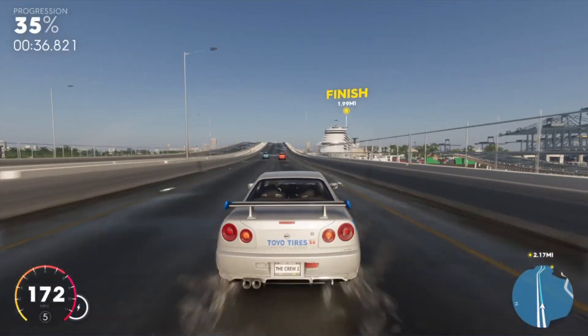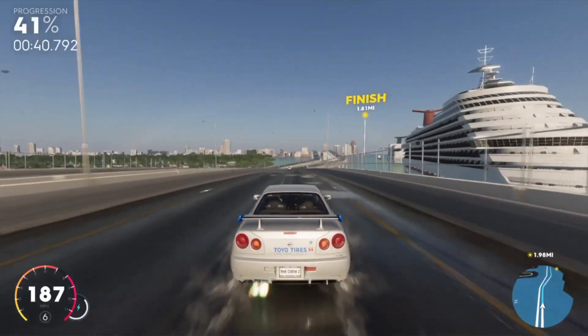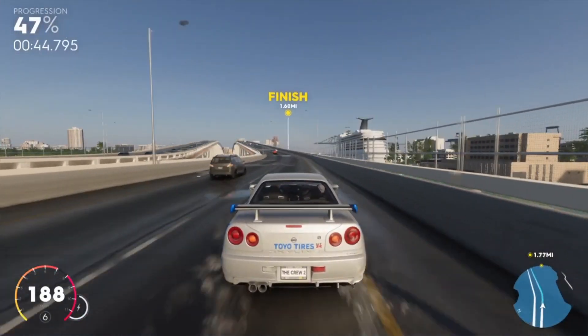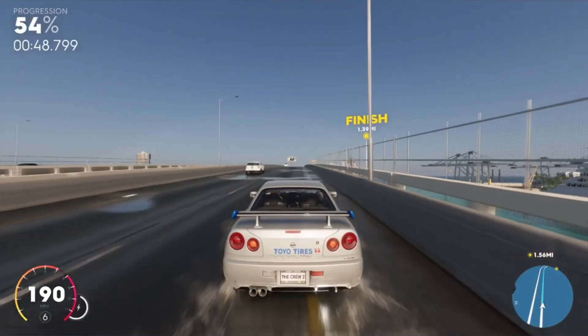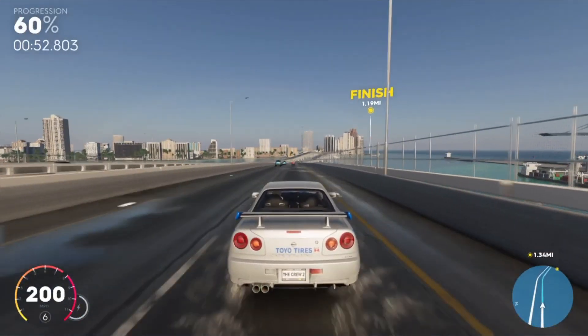You're going to earn a heck of a lot of money as long as you've got some icon points plus money per race. This is going to help you get more than 400k an hour — way more than 400k an hour. It's a very efficient way, and I've earned about 950k from this.